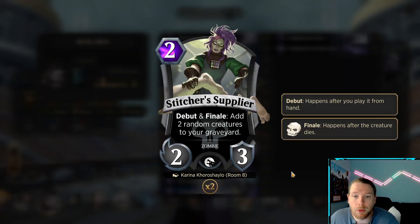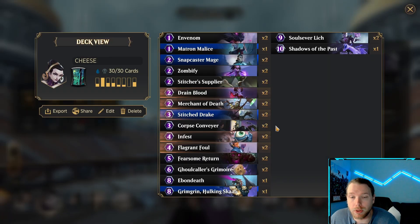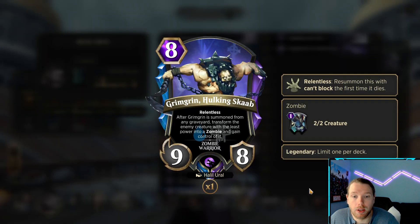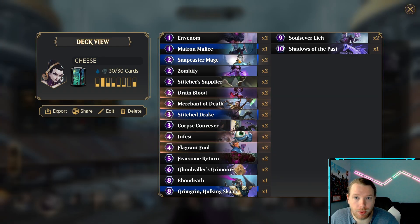Scissor Supplier, 2-drop, 2-3, debut and finale — add two random creatures to your graveyard. Either way, you're going to thin out your deck so you can draw your Grimoires or Fearsome Returns, or you're actually going to mill the creatures we want to mill. Zombify — drop the zombie from your graveyard and summon it. This is a zombie, and this is a zombie, and this is a zombie.